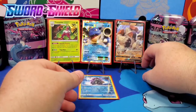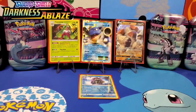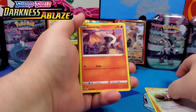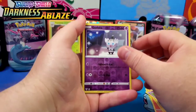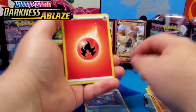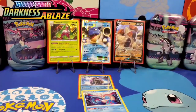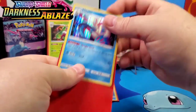Now cracking into all the Darkness Ablaze packs, starting with the Charizard pack. What will Charizard bring? We get a Gothita and a Milotic rare holo — not a bad pull at all! Getting a lot of water love today. Future water trainer, future water gym leader — that's what's up. Let me sleeve that up.